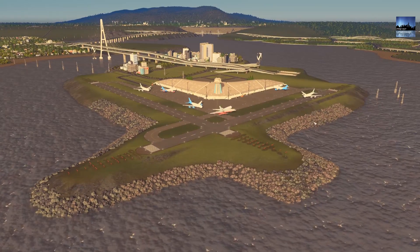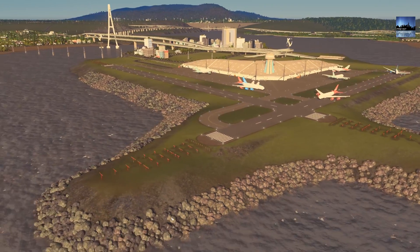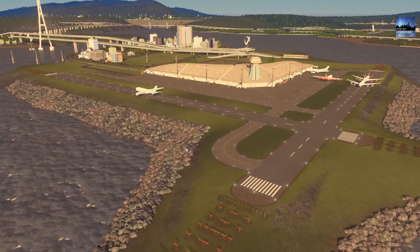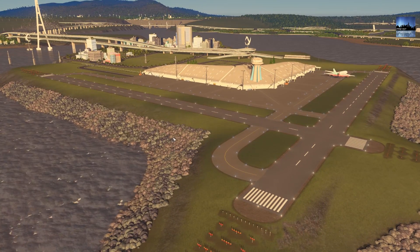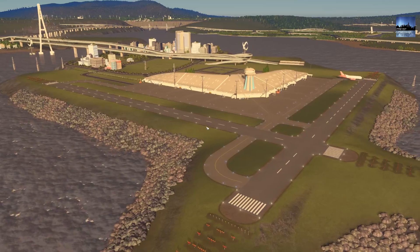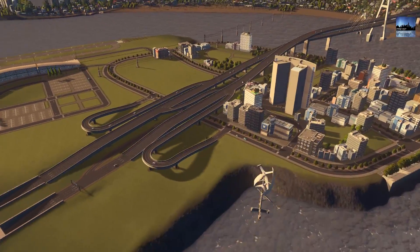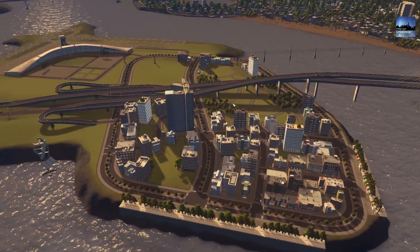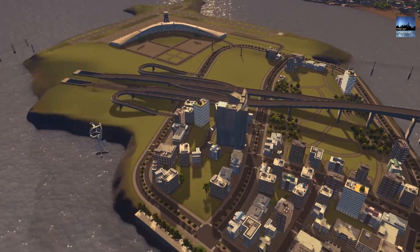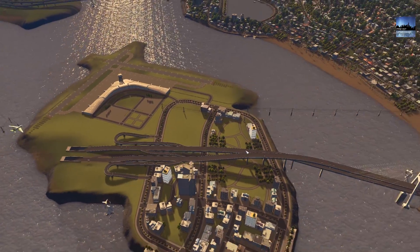There's a cool new asset called the rock asset — they come in clumps and you can place them between the water and the side of the hill. It looks like a natural rock barrier protecting the land from erosion from the runway. The airport is still yet to be completed — we still need to work on this area. We did build a little development with a few office spaces, but we're going to get rid of it. The plan is to make this island just the airport and this highway connection.